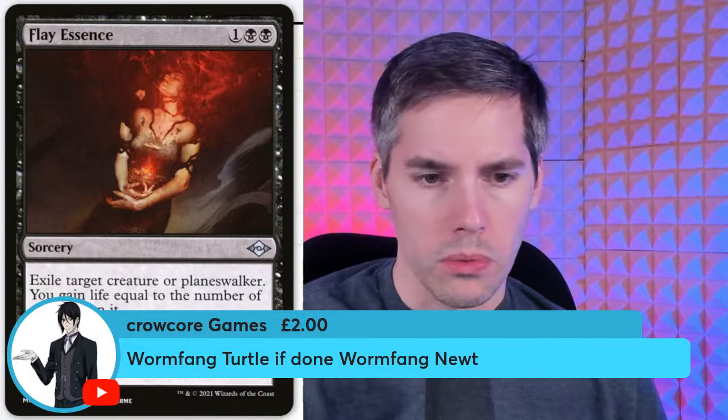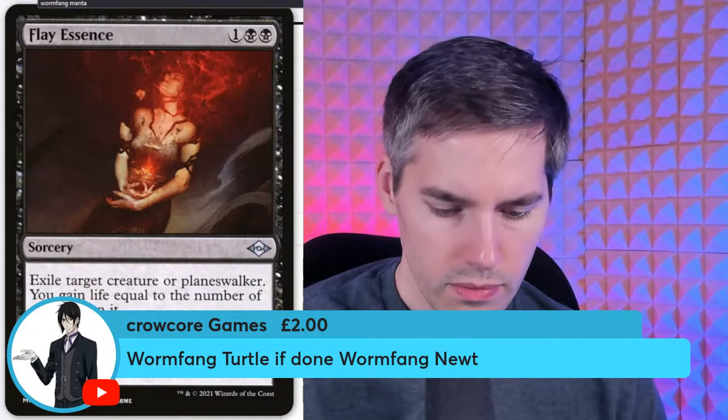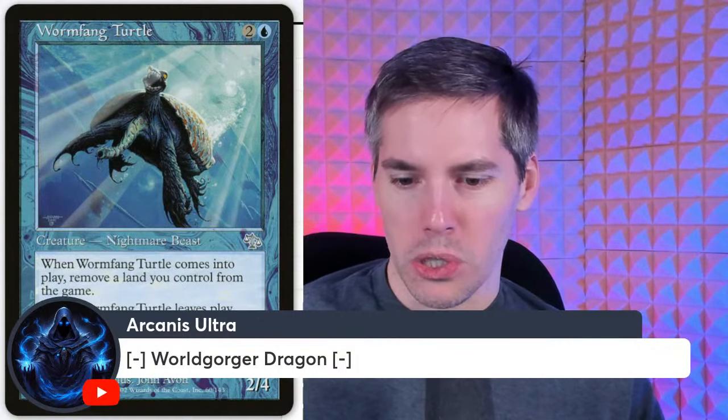Worm Fang Turtle — three mana two-four. When it comes into play, remove a land you control from the game; when it leaves play, return that land to play under its owner's control. It's not even an impressive two-four — it doesn't have islandwalk. Three mana for a two-four is almost standard in the age of power creep, and you have to remove your own land. The only way to justify this is if you remove a land with an ETB trigger.